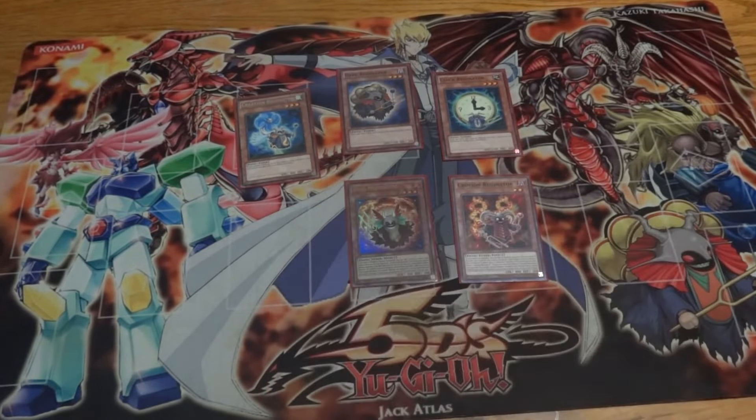If you draw Crimson Resonator with any level four, you instantly go into Red Rising Dragon, and from there you can go into Red Dragon Archfiend or Red Super Nova Dragon. Next we have Vision Resonator, which is also really cool. It special summons itself when you have a level five or higher, and when it's sent to the graveyard as synchro material, you get to search a Red Dragon Archfiend spell or trap to your hand. It's a cool reference to Carly since it looks like a Fortune Lady.